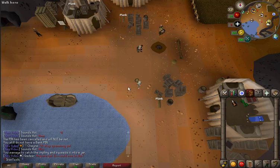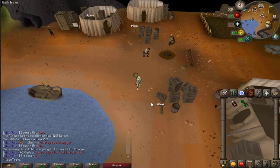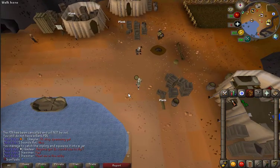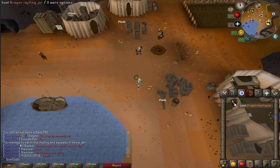I literally just logged in after getting home from work and there was a dragon impling right next to me. I was bank standing about to finish making my potions and I just see it right there. First dragon impling of the account.